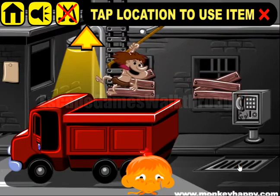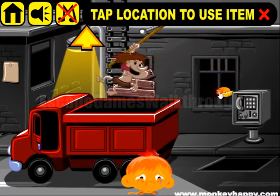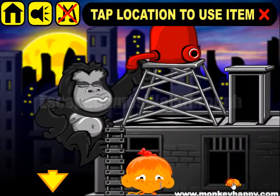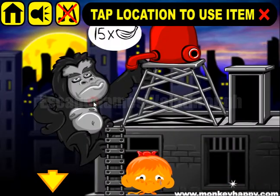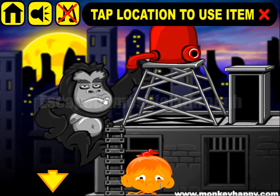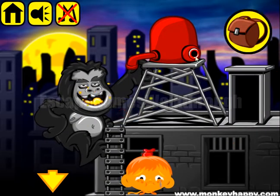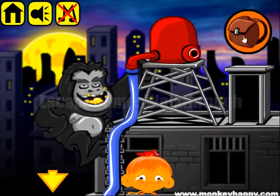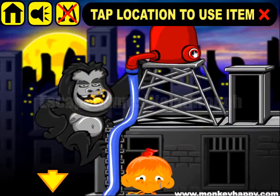With this crowbar we can open the crate to get the wheel. The crowbar is also used to remove some wooden planks and drain and collect more bananas. Here's King Kong — he wants 15 bananas. Let's give them to him. He gave us a horse and we can attach this horse to the water and use the wheel to open the water.